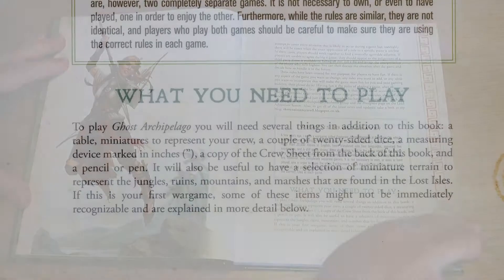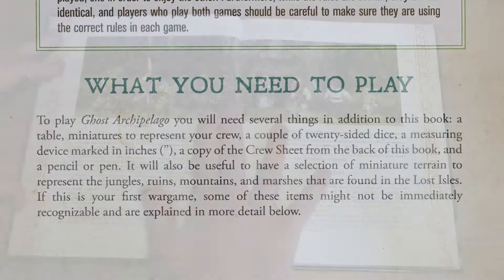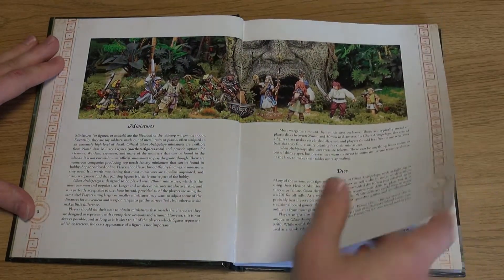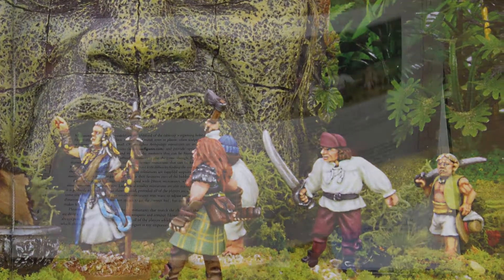The rules begin by providing some guidance regarding what you need to play. In brief, the game is designed for use with up to ten miniatures in each crew, a two-foot by two-foot table for a two-player game, reaching four-foot by four-foot for more players.